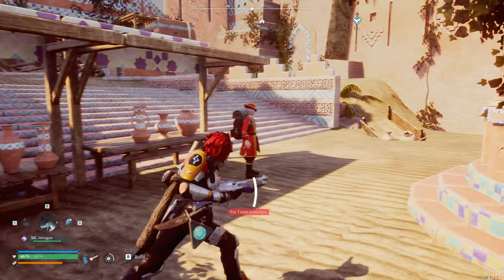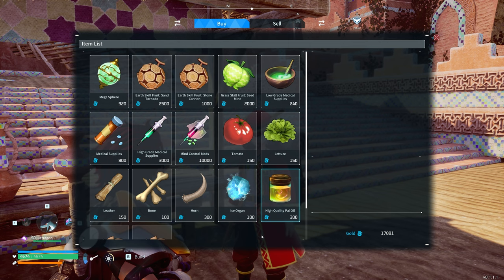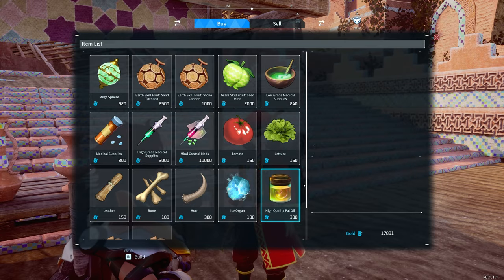You can pick up all of that. Then this next one will sell your organs, your leather and all that sort of stuff. You can see there — ice organs — and we've also got some skill fruits, some seeds, some lettuce, and high quality Pal oil.